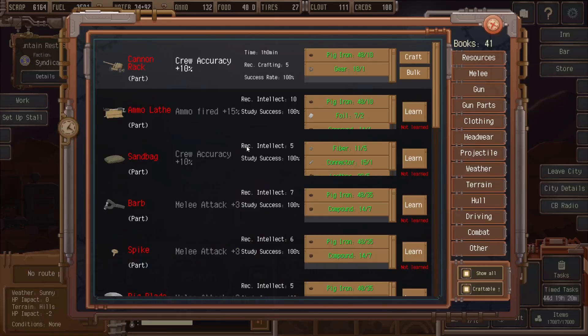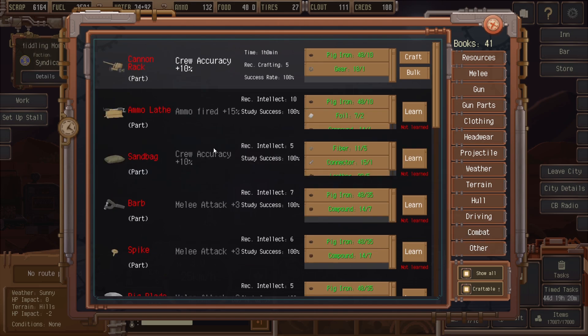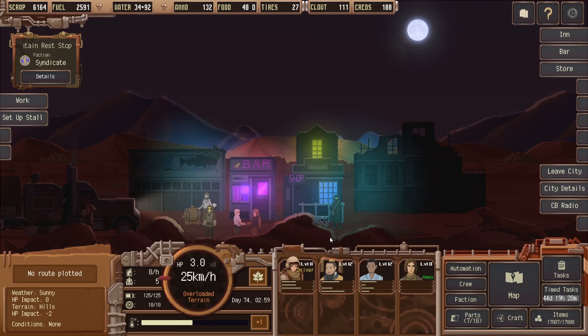I'm quickly looking at crafting. Two things we want to craft this episode: the dining table — we need one more fiber — and the other one is going to be the middle cannon, to make sure that we can then have the trucker, Emperor, shoot twice as well.